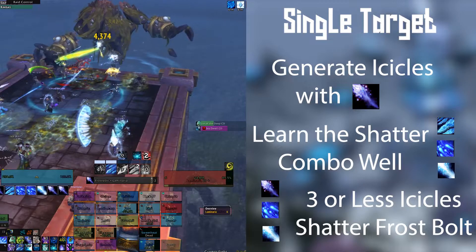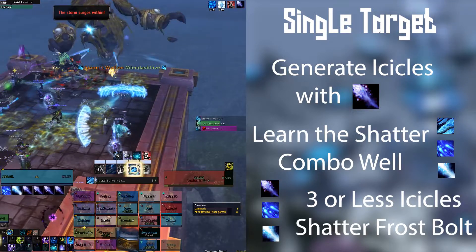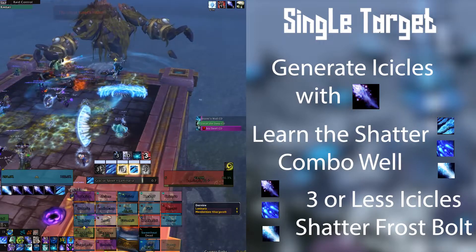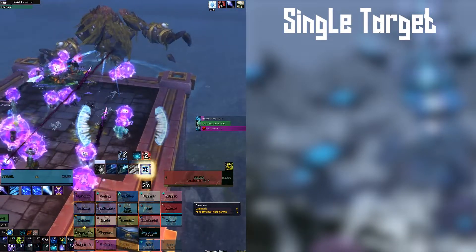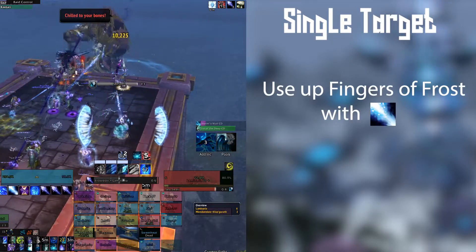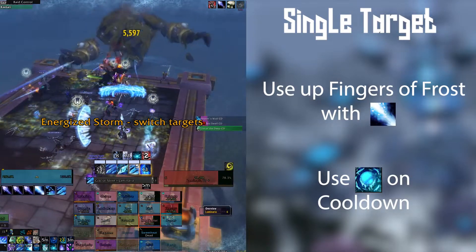Speaking of Glacial Spike, only use this bad boy when we have a Brain Freeze available in single target fights. It's the only spell that we want to make sure is always done in the Shatter combo — it's that valuable, and it hits like a truck. Other than that, just remember to use up those Ice Lance procs, preferably before your next Shatter combo. Also, make sure to use Frozen Orb on cooldown for those free Ice Lance procs.